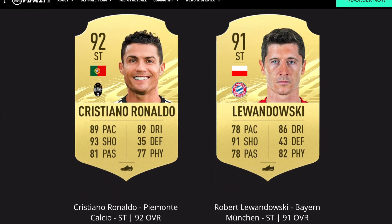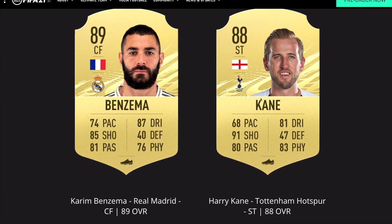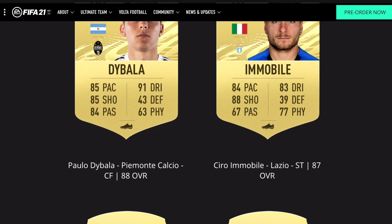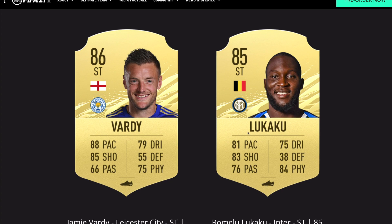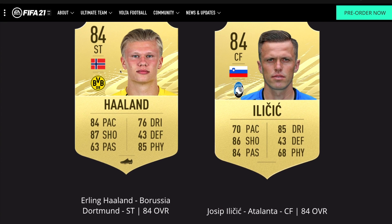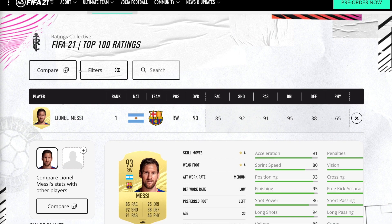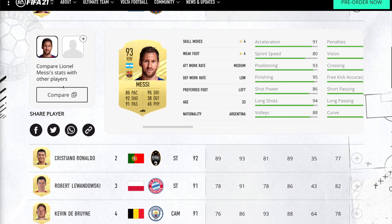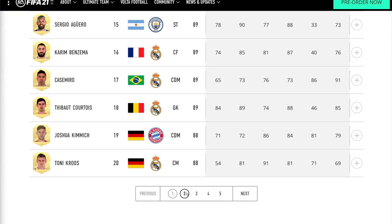For the best strikers: Ronaldo with a 92 card and 89 pace, then Lewandowski, Mbappe and Aguero, Benzema and Kane, Dybala and Immobile, Aubameyang and Suarez, Griezmann and Firmino, Vardy and Lukaku, Depay and Werner, Mertens and Icardi, and Haaland with an 84 card — a massive upgrade from FIFA 20. If you want to see every player ranked from 1 to 100, EA has a database on their website where you can check different stats.